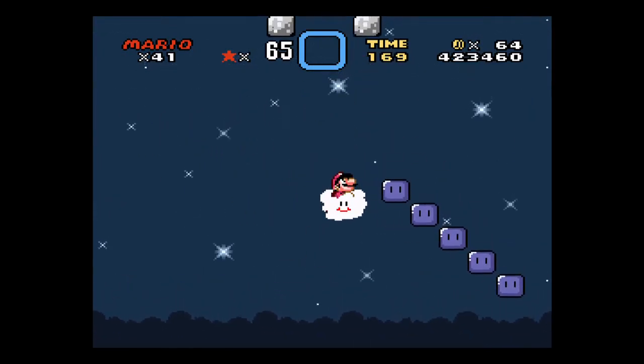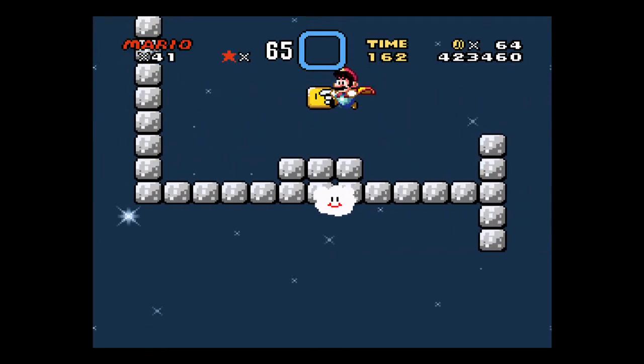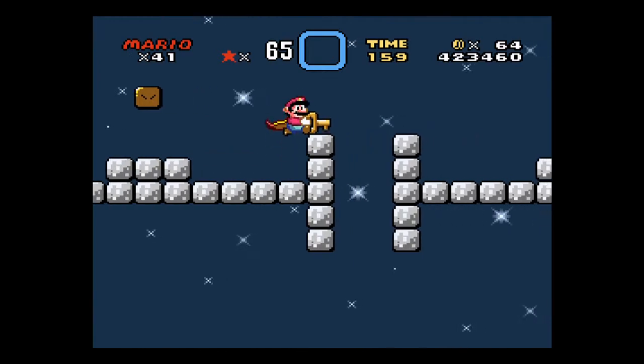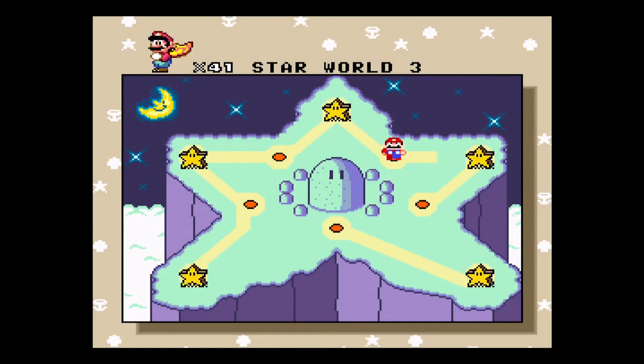Alright, so you get in the cloud, you just press up to kind of come through here. And then use the key to get out of the hole. And so that's exits one and two for Star World 3.